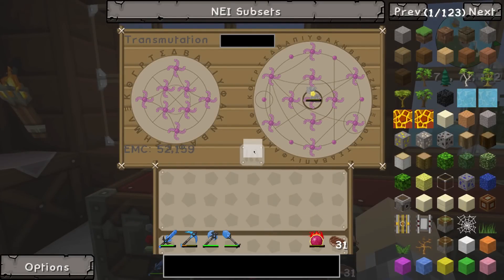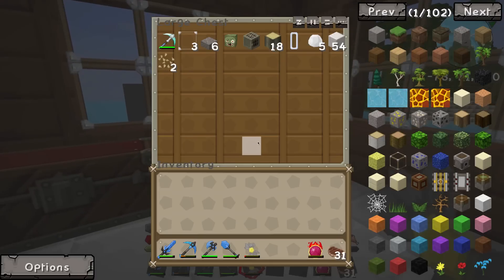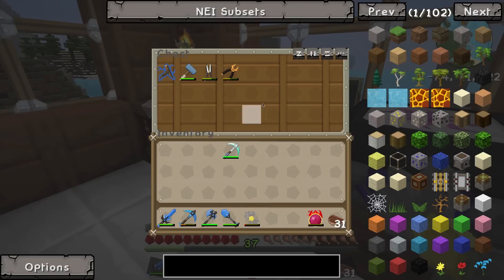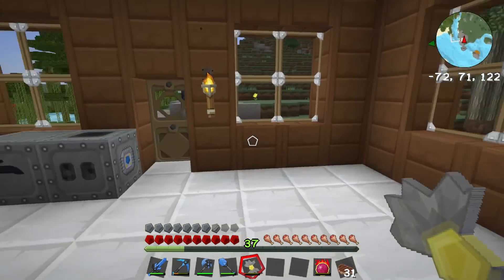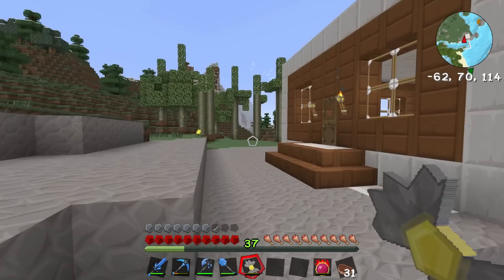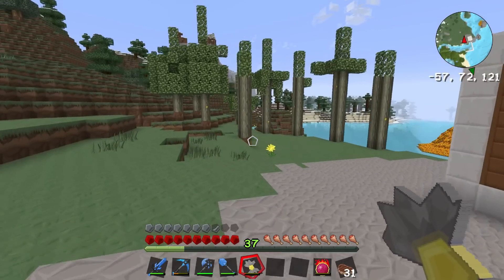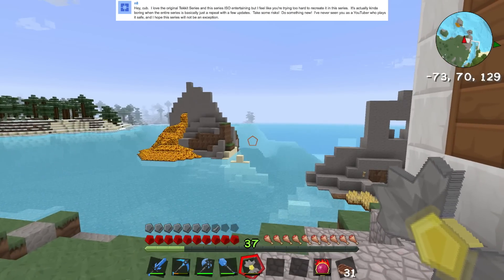Issue number two: apparently this series is boring for some people because it's too similar to the original. I've been modeling this Reborn series after my original Tech at Classic series. This person whose name is on the screen seems to think that's going to be boring and that I need to spice things up. And I'm going to! I'm going to take his advice — I'm going to build an underwater base of operations out that way, using some pretty cool force field technology that I'm researching right now.